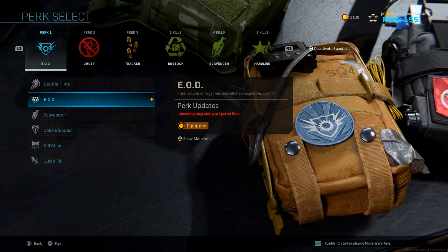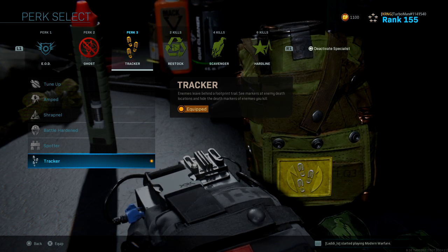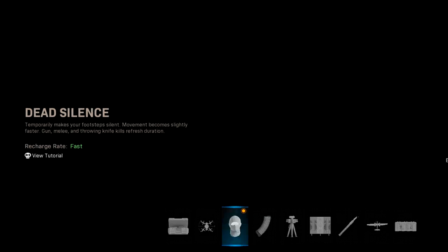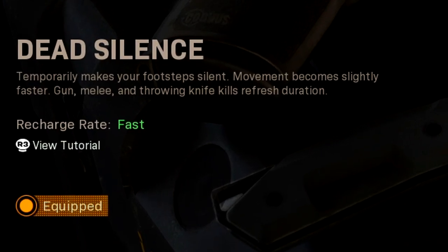For perks I'm using EOD, then for my second perk I've got Ghost, and for perk 3 I've got Tracker — a huge, very slept-on perk in my opinion. You've got to use Tracker; it's going to help you track down enemies much easier.